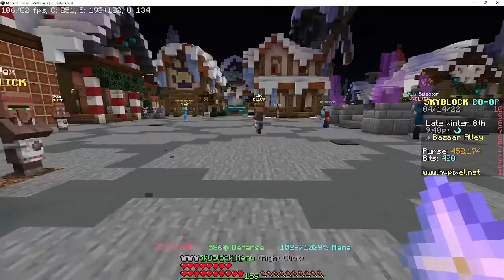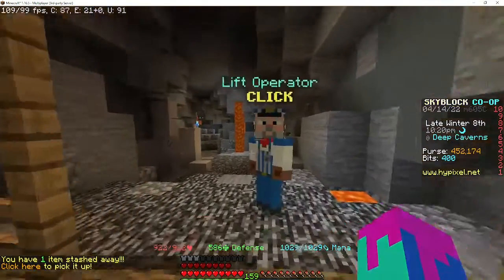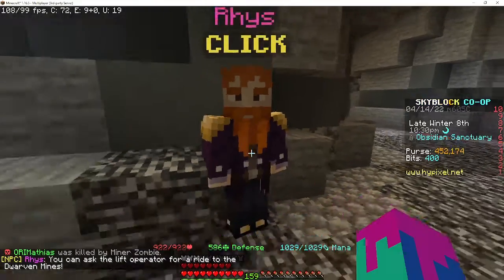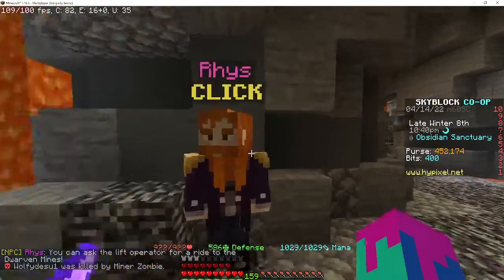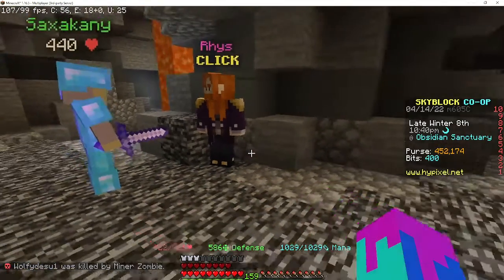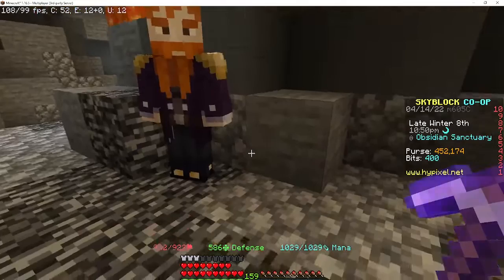Once you have those, go to the Deep Caverns. When you get to the deep mines, go to the Obsidian Sanctuary and talk to this guy called Rius. He'll say something like you need to be skilled enough, so come back when you have a high enough mining level.